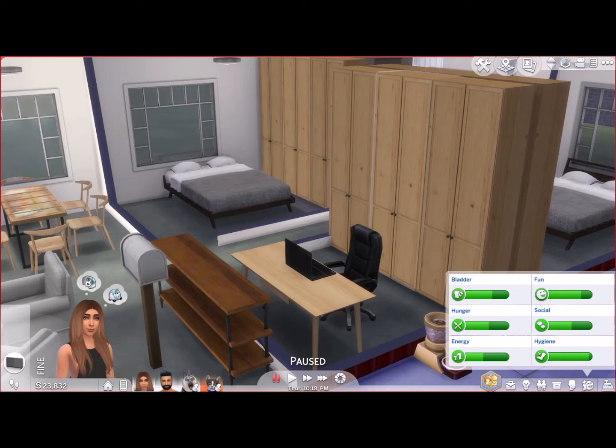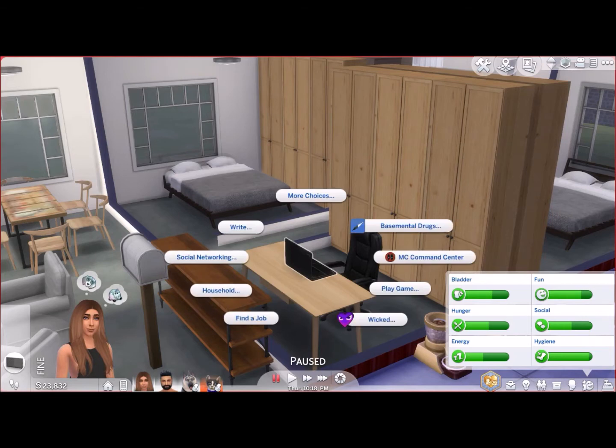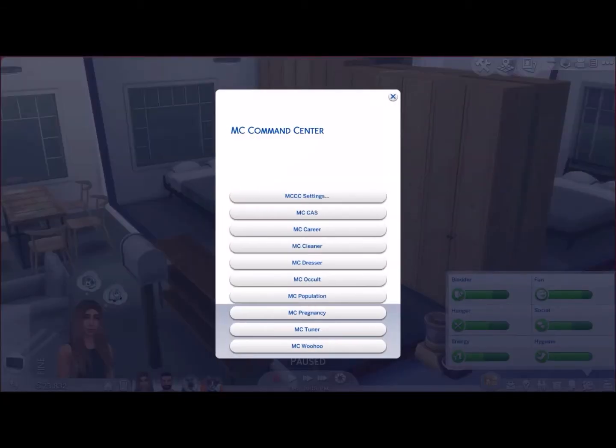It's a mod that has certain things already set in, but they have made it so that we as players are allowed to change it to suit us as well, which I think is a really nice touch. So basically, if you want to get into the MC Command settings, you need a computer of some sort. You click on the computer, it will come up with a list — you have MC Command Center right there. It will pop up with this main image here, and that's your starting base for MC Command Center.